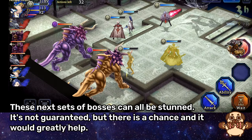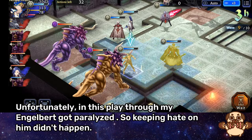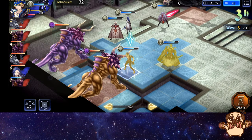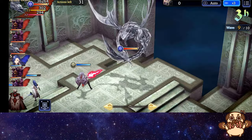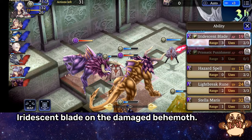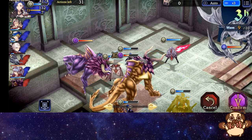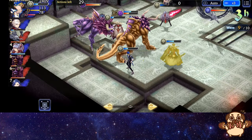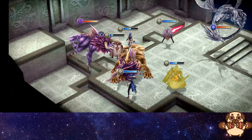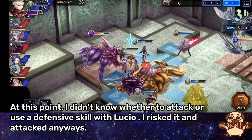These next sets of bosses can all be stunned — it's not guaranteed but there is a chance and it would greatly help. Drain Rush to gain some HP. Unfortunately in this playthrough my Engelbert got paralyzed, so keeping hate on him didn't happen. Iridescent Blade on the damaged Behemoth. Drain Rush again to gain HP and kill the Behemoth. At this point I didn't know whether to attack or use a defensive skill with Lucio — I risked it and attacked anyway.